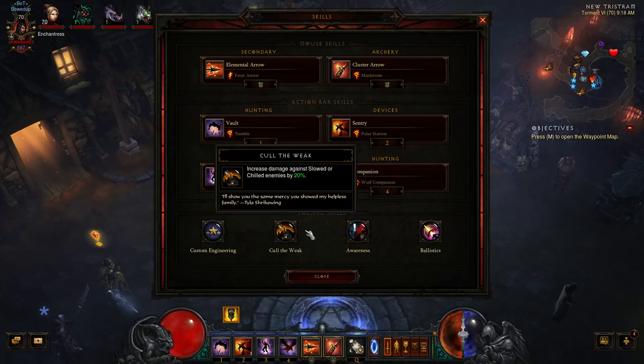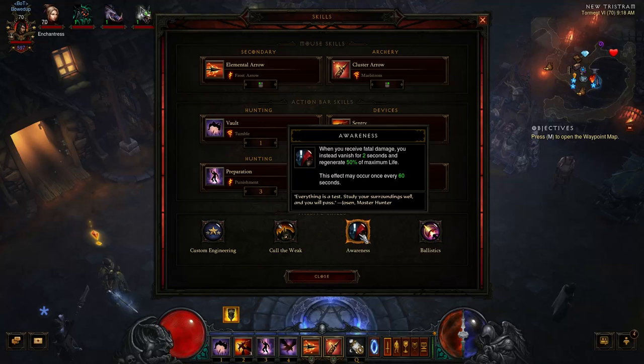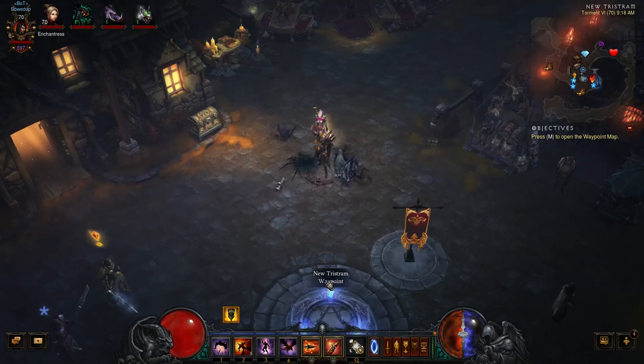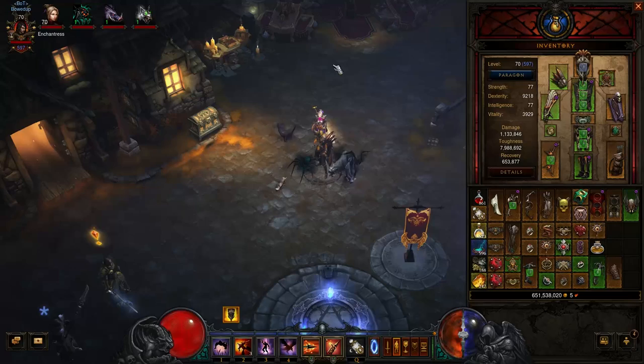It's very important to keep in mind when you are placing your sentries to proc Cull the Weak. Awareness — because you're a Demon Hunter and you are going to die at some point. This gives you a second life. If you proc Awareness, you get a second life, and after 60 seconds that resets and you get another life. And Ballistics goes right back to Cluster Arrow: those Rockets shooting out at 450% damage get boosted by 100% increased damage. That's actually not 100% on top, but 100% more damage — a very important part of the overall synergy in this cold build.